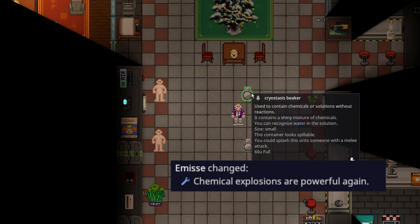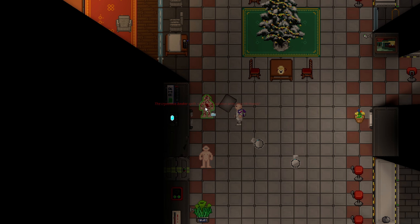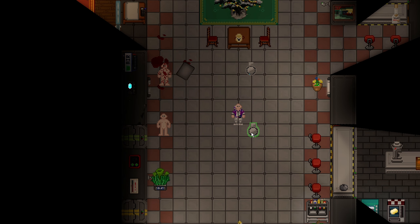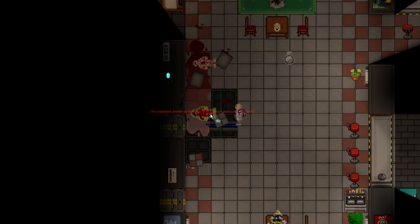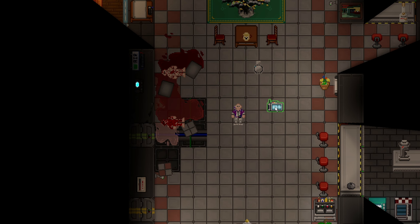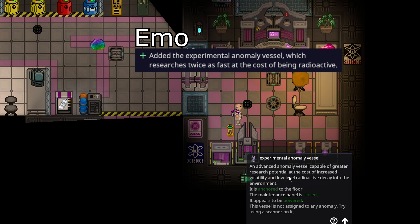Chemical explosives have been buffed significantly. In this cryostasis beaker there's simply 30 water and 30 potassium — if I throw it at a target it will do a whopping 90 damage to an unarmored target. This is a 60-unit CLF3 bomb, and as we can see it produces a larger explosion and does enough damage to basically fully kill an unarmored target. And that is just with cryostasis beakers — you can make much more potent bombs with modular grenades.